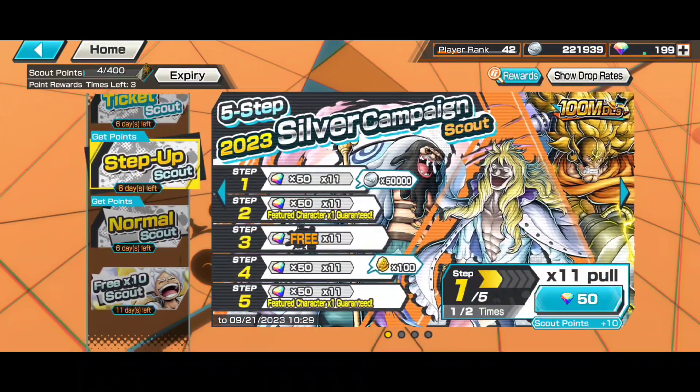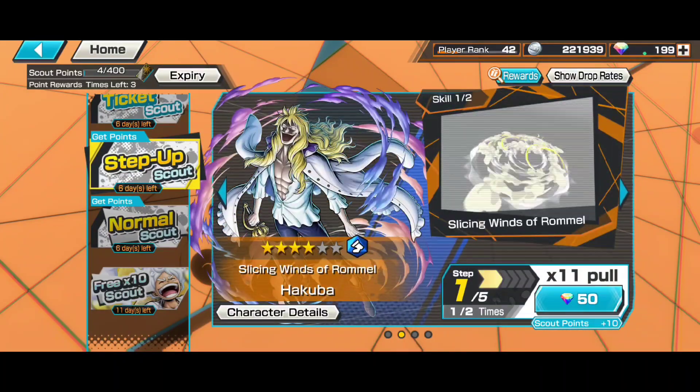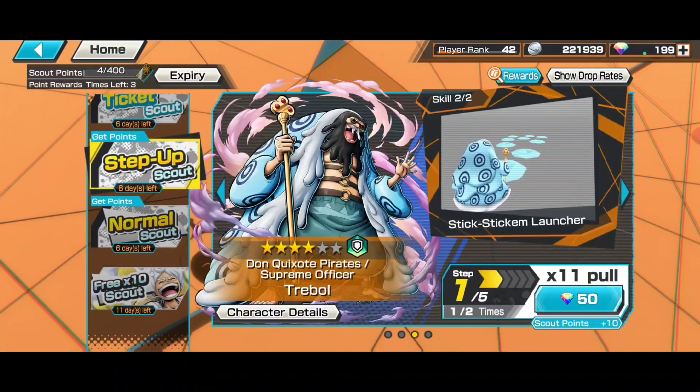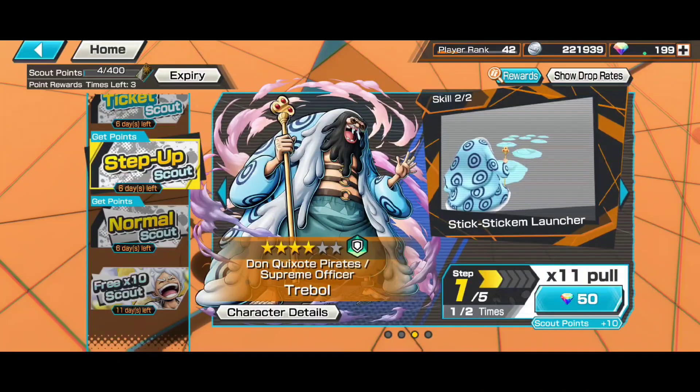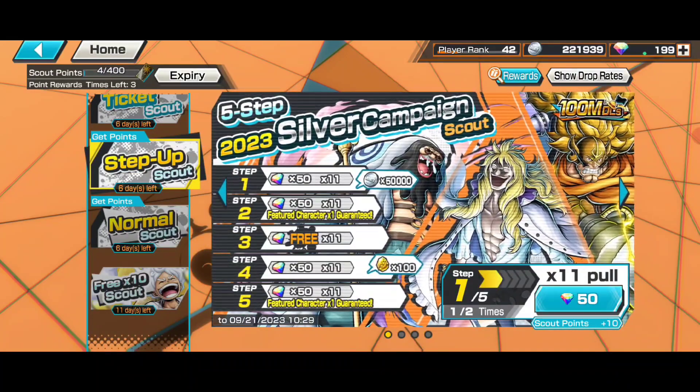In 200 gems you're getting 50,000 bounty coins, 100 four-star frags, and one featured collector — meaning one of these three. Trebal is still good, Hakuba Cavendish is fine, and Judge is also underrated — he's actually good but not used that much. Overall, this banner is actually good.